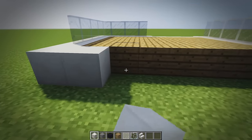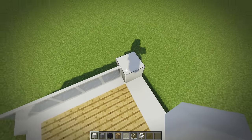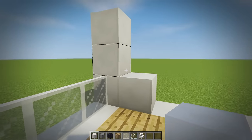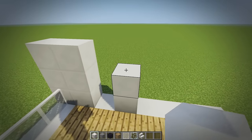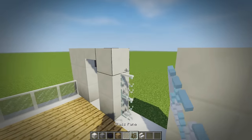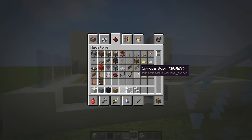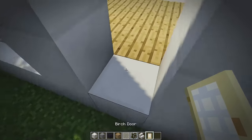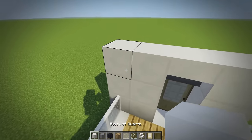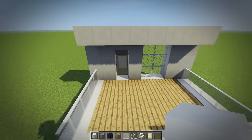Now we're going to place quartz on this side and work on a front little entrance. We'll join this so it connects — 3 blocks high is a pretty good height. We leave a jump gap as our front door, do an upside down stair, leave a 2-block gap, and place 6 blocks of panes. Let's grab a birch door — personally I think they look really nice. Then we line the top with quartz so it connects to the windows.